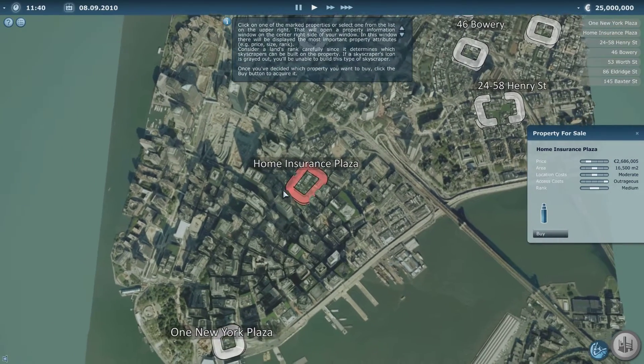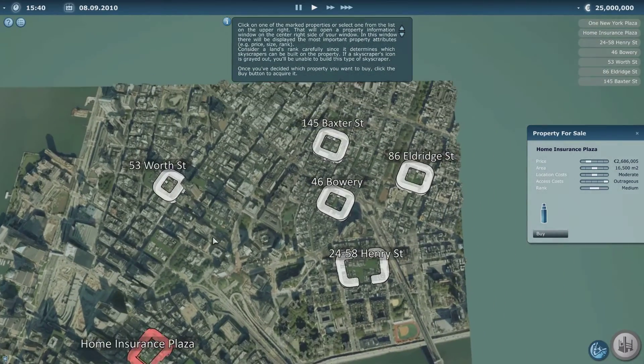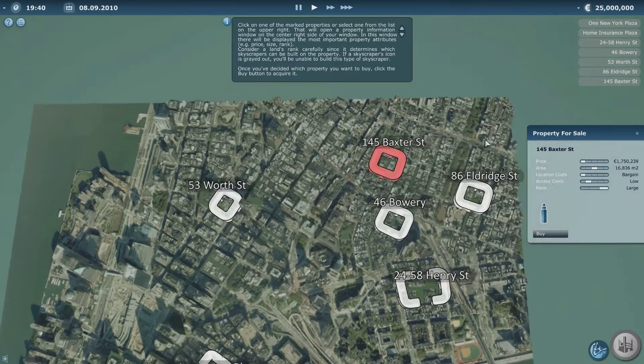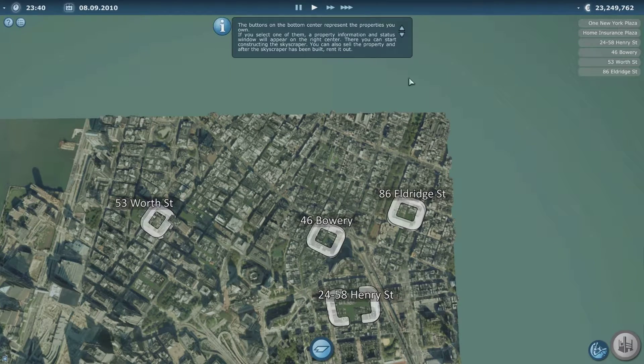The location costs are quite outrageous - they're all going to be outrageous. 53 Worth Street is a bargain though, that'll do. So we'll buy that.